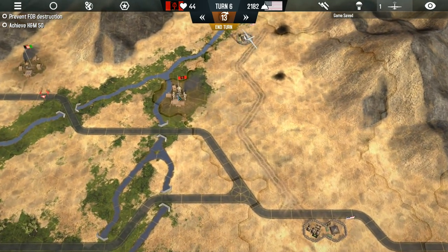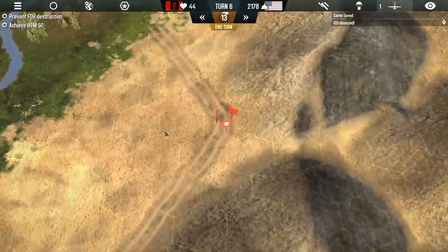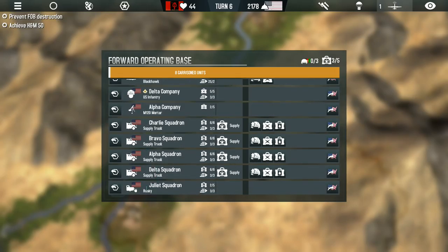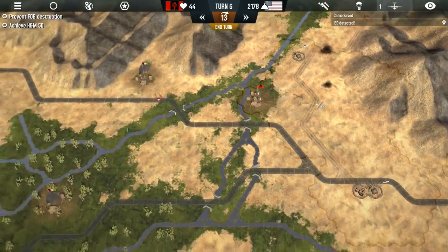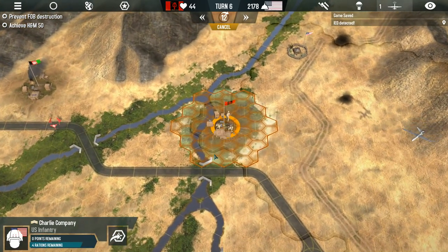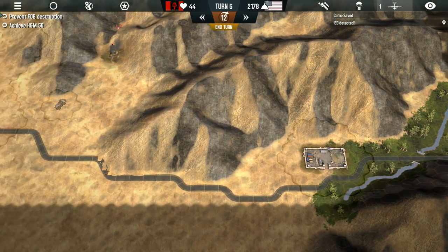It looks like there are more bombs further down the road. Did that Husky refuel? No, it's going to be a little bit more time before it fully refuels — no big deal. So let's do an IED check around this village to make sure there are no bombs. Everything looks to be pretty good.